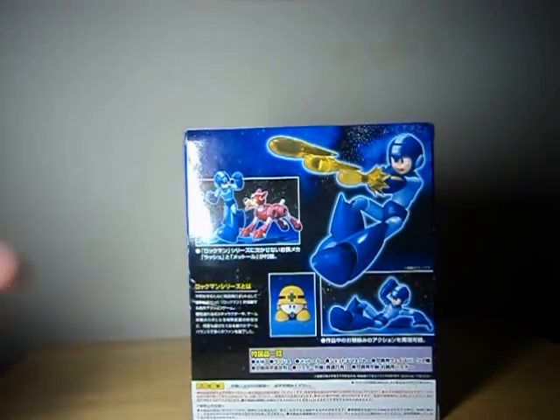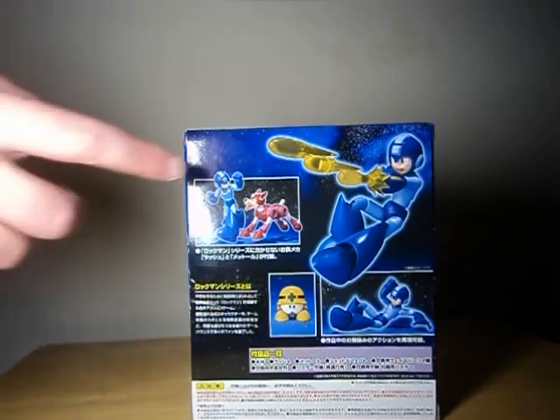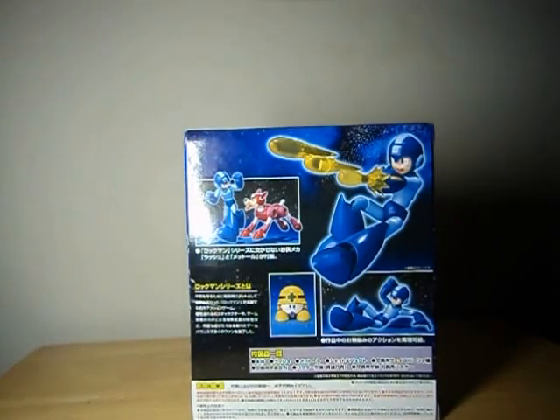Mega comes with his robotic dog Rush, as well as a Met, a recurring low-level robot enemy in most of the classic titles, though we have some version of him in other titles as well, as well as his little multi-shot pellet. If you look there, he doesn't come with a charge shot, and the character is shown sliding, so clearly this has to be based on his Mega Man 3 appearance, which coincidentally is also my favorite of the classic Mega Man titles.